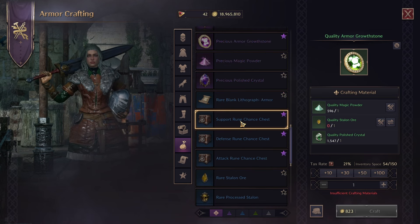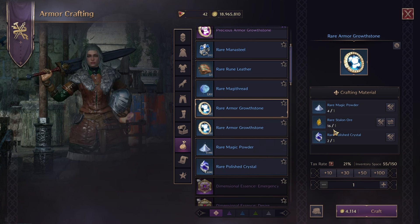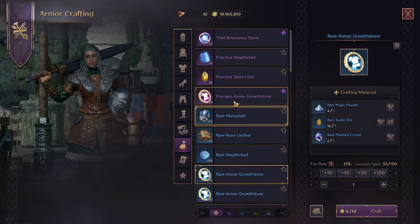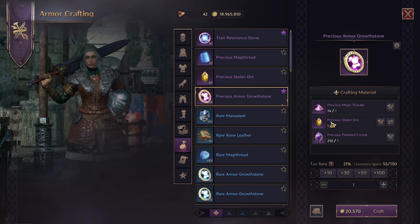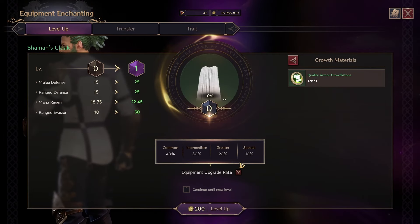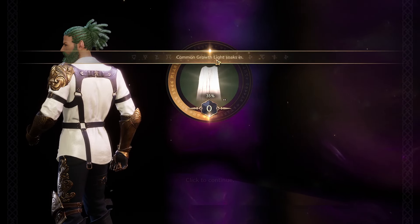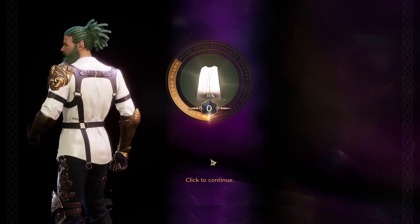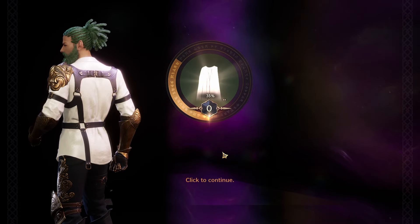If you go to the armor crafter in any main town, scrolling down you have the choice to make blue growth stones, purple growth stones, and green ones. They all need specific materials. For green: green magic powder, green Stalon ore, and green polished crystals. For the blue version it's the same thing: blue powder, blue Stalon ore, and blue polished crystals. Then for purple: purple powder, purple Stalon ore, and purple polished crystals. Nice and easy — you get these materials just from playing the game.